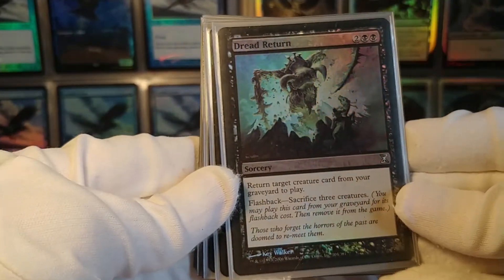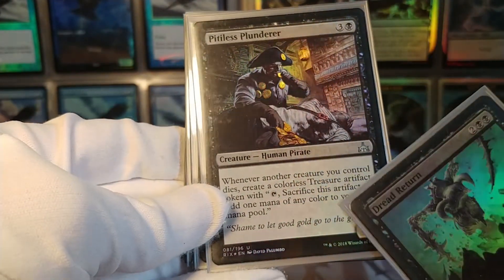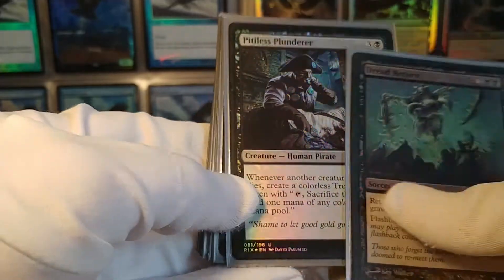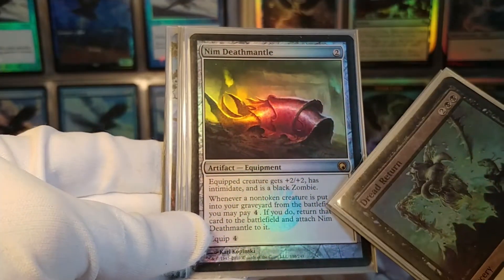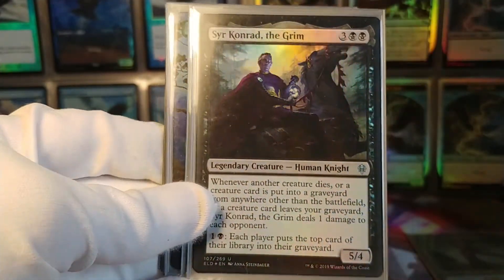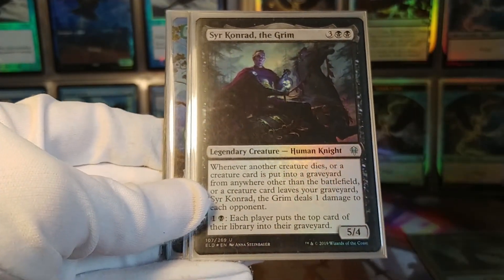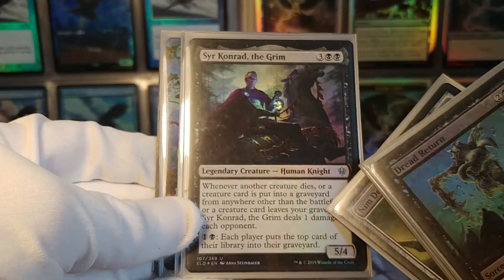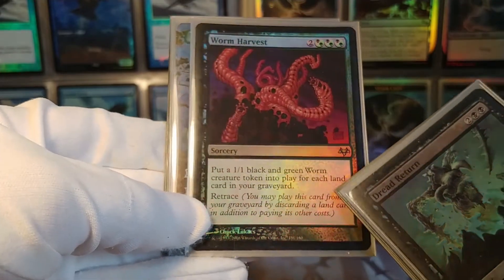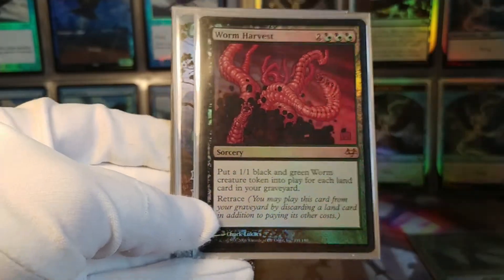Dread Return is a reanimator spell that can be cast from the graveyard — that is important. Pitiless Plunderer: whenever another creature you control dies, you make a treasure token, so this turns all your creatures into mana if you have another way to sacrifice them — very powerful card. Nim Deathmantle is part of the combo: whenever one of your creatures dies, you can pay four mana and bring it back with this equipped. Sir Konrad the Grim does a damage to each opponent whenever anything happens to your graveyard, so if you can make an infinite loop, that's infinite damage. And Worm Harvest creates worm tokens for each land in your graveyard, and it has retrace so you can keep casting it over and over — it's a backup in case something happens to your commander.